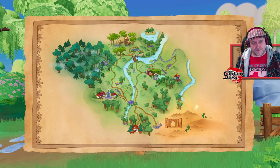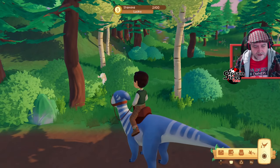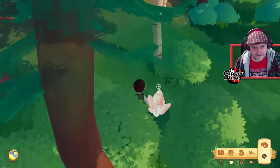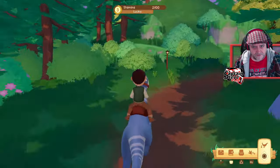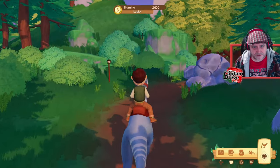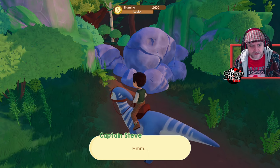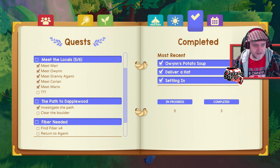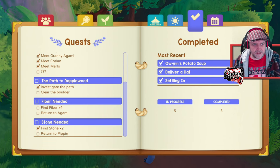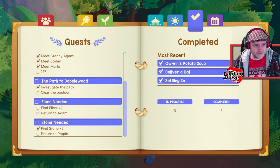Where would Dapplewood be? I think that darkened woodland area to the far left might be it. Going north. I spot some crystals along the way — a large dream stone, nice. Getting close to the woodland... the path ahead is blocked by a boulder. This must be the one Granny and Marlo were talking about. Quest updated: clear the boulder.